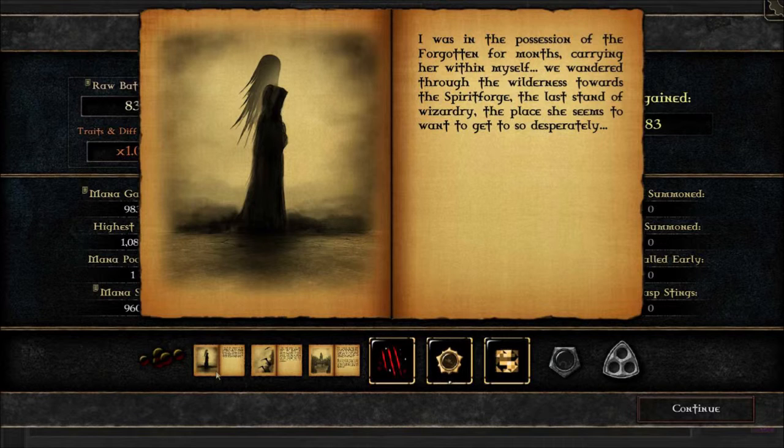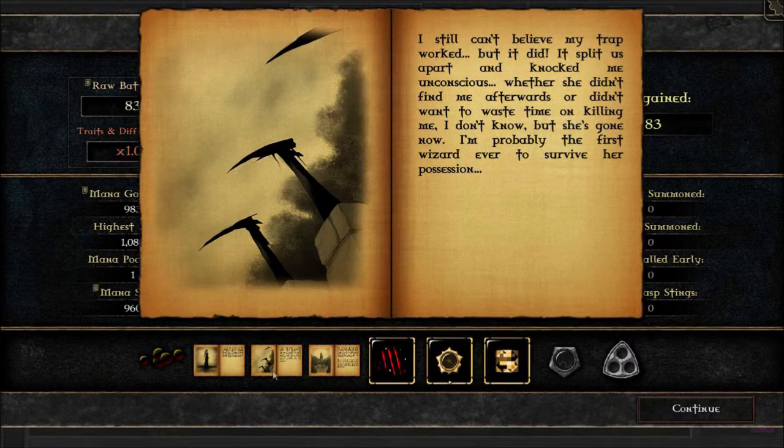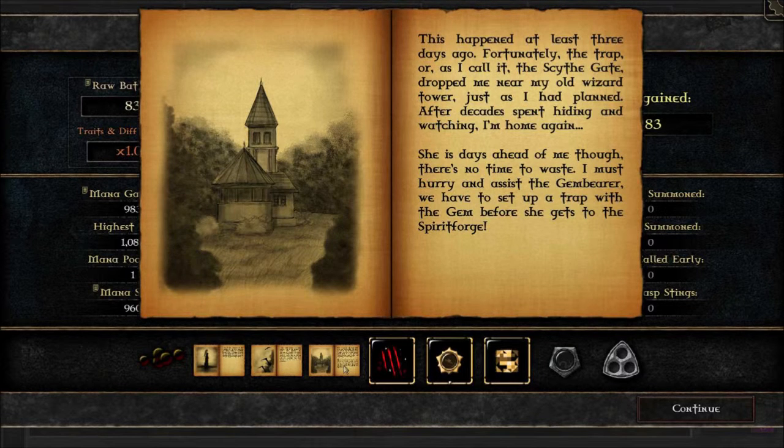I was in possession of the Forgotten for months, carrying her within myself. We wandered through the wilderness towards the Spirit Forge — the last stand of wizardry — the place she seems to want to get to so desperately. I still can't believe my trap worked, but it did. It split us apart and knocked me unconscious. Whether she didn't find me afterwards or didn't want to waste time killing me, I don't know. But she's gone now. I'm probably the first wizard ever to survive her possession. This happened three days ago. Fortunately, the trap — or as I call it, the Scythe Gate — dropped me near my old wizard tower, just as I had planned.